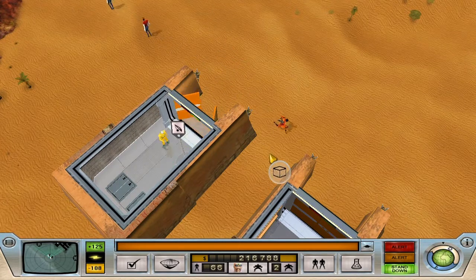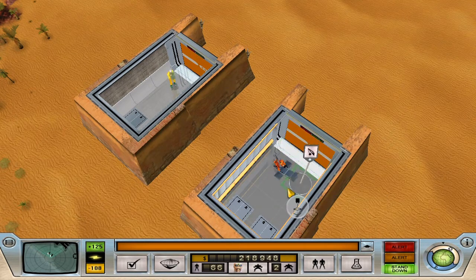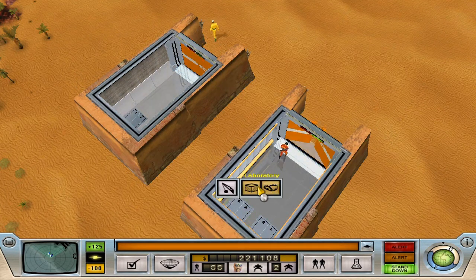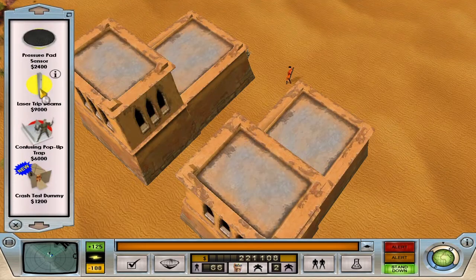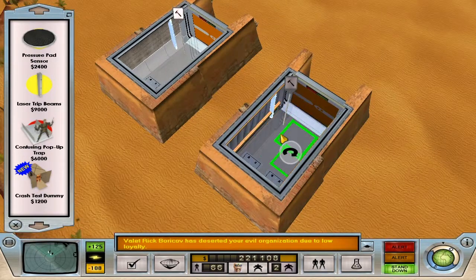Why do you still have your gun? We're in condition green. If we replace these with lasers, whenever anyone breaks in here they will definitely trip the trap. We'll set up a chain so we'll trip both of the little pop-ups at the same time. Laser beam here and laser beam here.